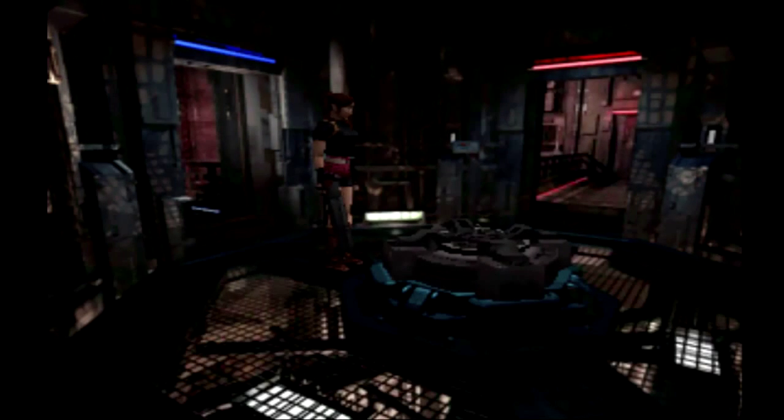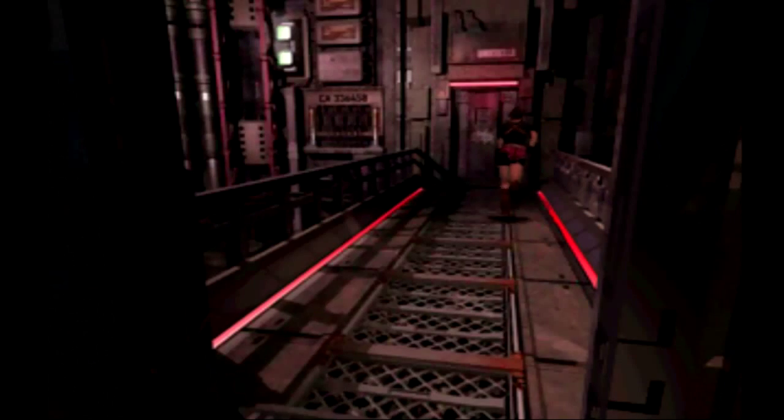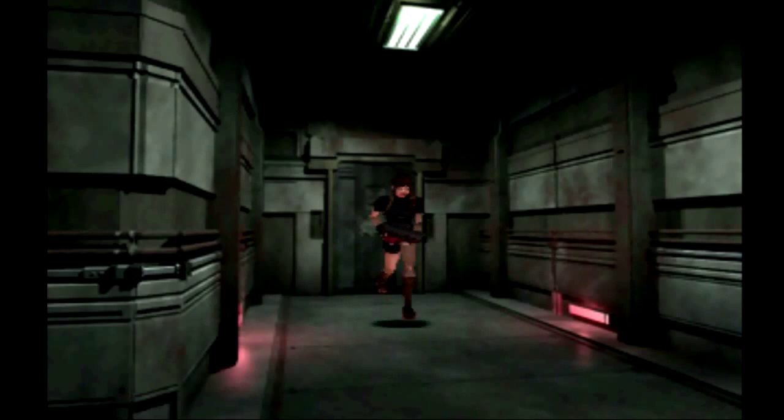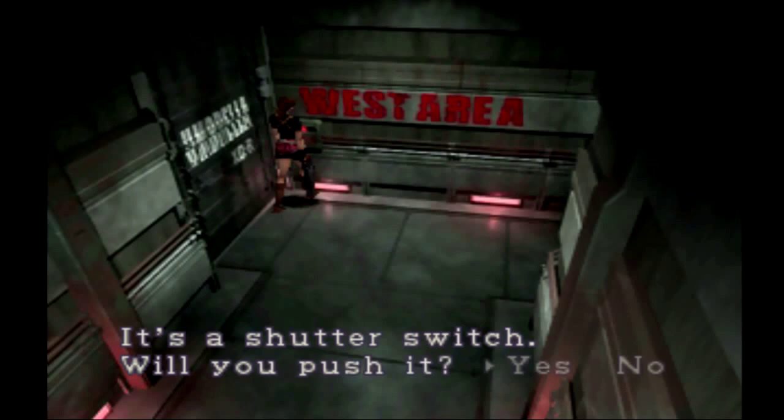Welcome back everybody, this is The Jenny Mare and I am continuing with Resident Evil 2, the Claire B scenario. Last time we got to the laboratories underneath the sewers, and this is where Umbrella has been conducting all of their G-virus experiments. We also activated the power in this area which allows us to continue onward.